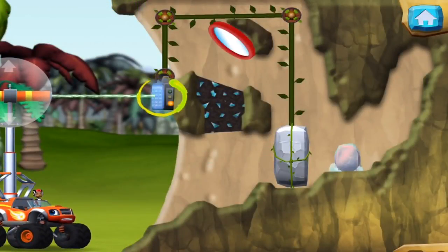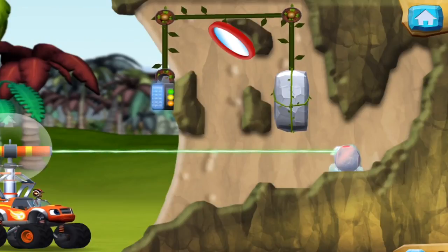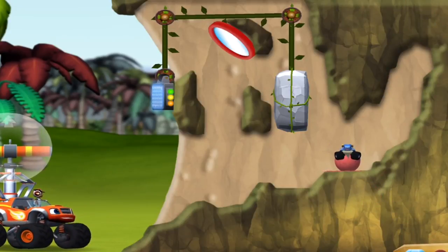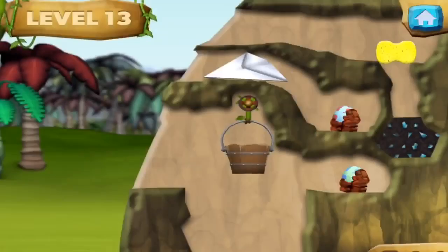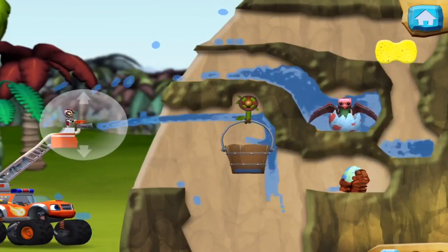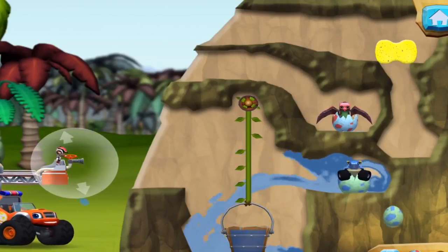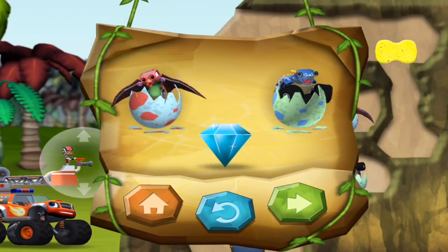Aim the laser at the solar panel to charge it. When the dino has enough power, the wall will move. You found the prehistoric gem — that was egg-cellent! You rescued one baby dino and you found the hidden prehistoric gem. Try adding weight to the bucket by filling it with water. You found the prehistoric gem! You rescued two baby dinos and you found the hidden prehistoric gem.